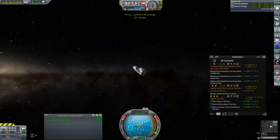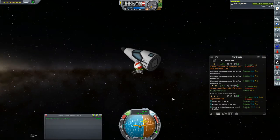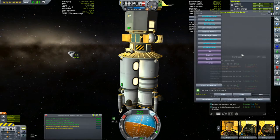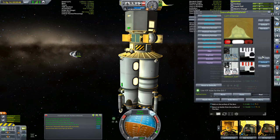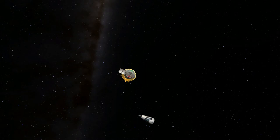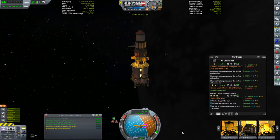We've got ourselves our fourth pilot. Once back at the station, Lanfred will join Gehring and Lagerbin to go back down to the surface to complete these contracts. Let's fix up his head texture using Texture Replacer Replaced — there we go, that'll do. We've got 1,878 meters per second left to get us down to the moon's surface and back to Kerbin. We'll start by getting down to a 12-kilometer orbit to help line up our descent better.